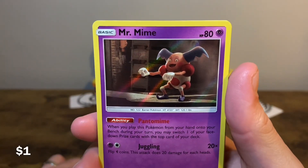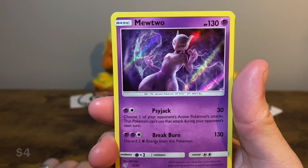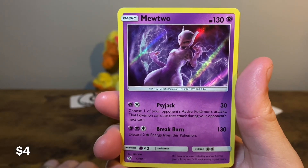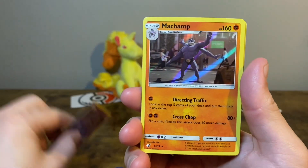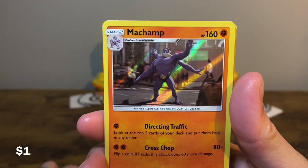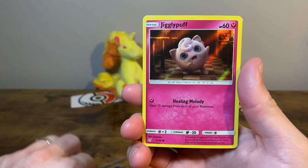Mr. Mime — another rare, like the troll of the movie, but still interesting. The Mewtwo — that is an intense artwork. Real-life Mewtwo is pretty jacked with that side profile. We have the Machamp, just chilling, directing traffic. I would follow Machamp's directions, that's for sure — I would not mess with Machamp.